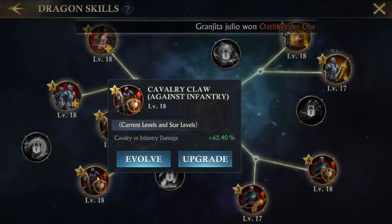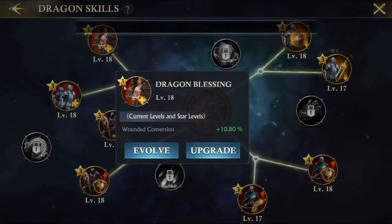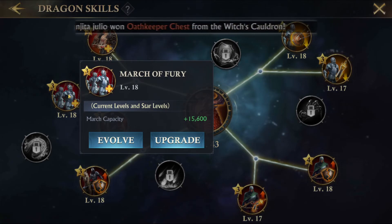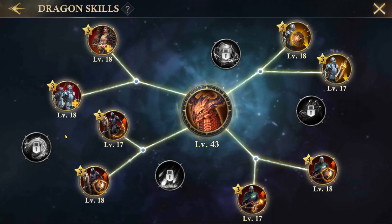After that, the next three skills are all kind of in the same tier of importance depending on your playstyle. First is cavalry versus infantry damage — same situation as bowman versus infantry, but depends on whether you have good cavalry damage and use a lot of cavalry regularly. Next is wounded conversion, which saves you resources in the long run by preventing troops from being lost forever. And the last in this tier is march capacity, which gives you a bigger march and more damage per round.